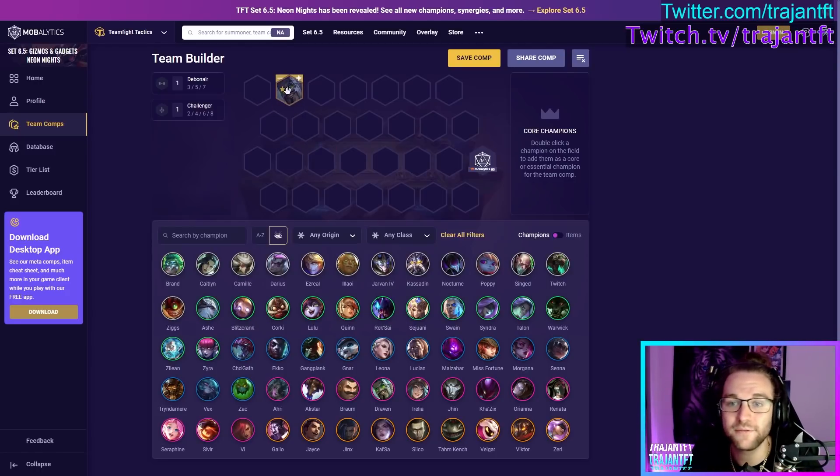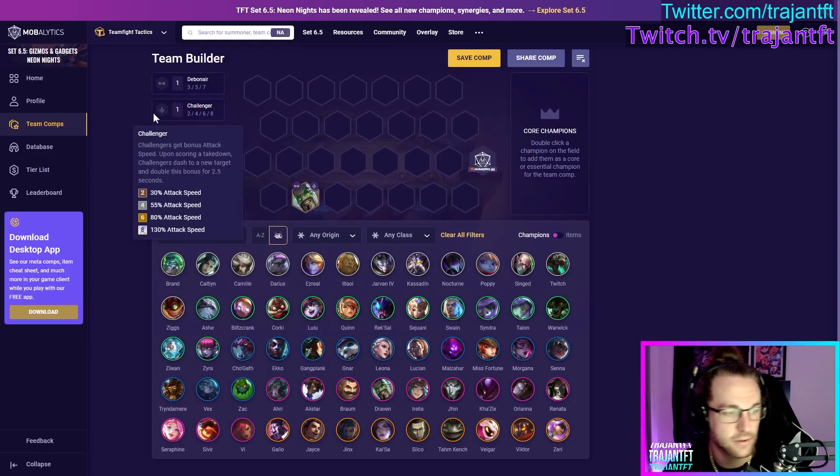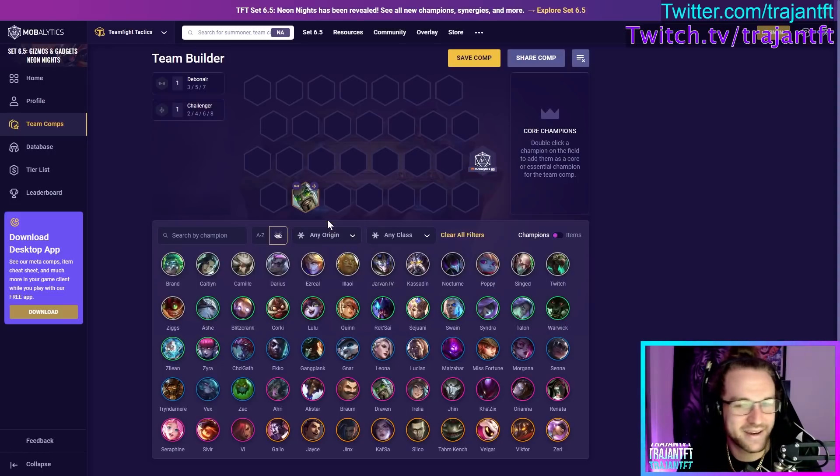If Draven doesn't have VIP he has three-hex range, so it's very good to second-row or even frontline him. If you don't have VIP, put a Bloodthirster or Edge of Night on him to protect him from getting one-shot. If he's constantly dropping axes he tickles the enemy team. If he is VIP he gains infinite range — 10 range, the whole board — so you can leave him on the backline. He never moves, just sits there and auto attacks. VIP Draven also gains armor shred.